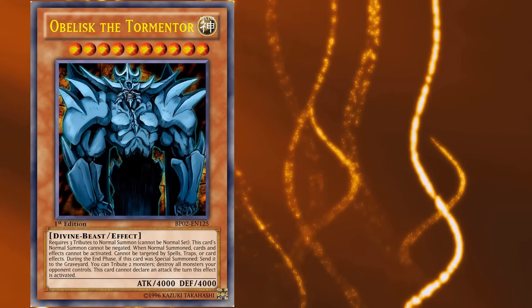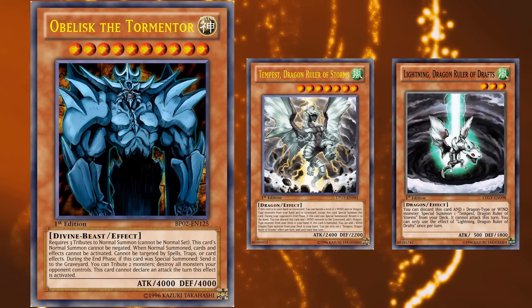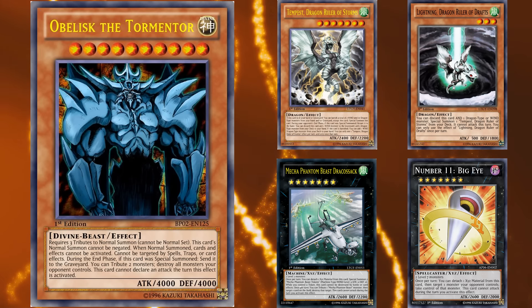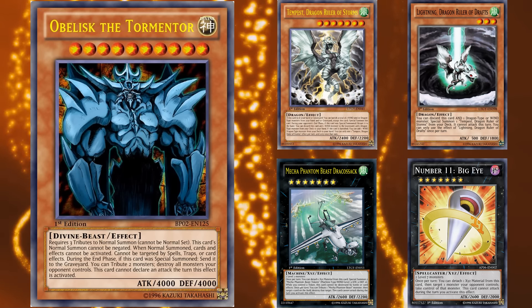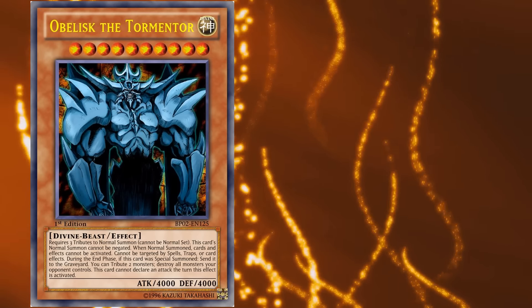Obelisk the Tormentor used to be a side deck addition to full power Dragon Rulers, since that deck relied on targeting with their XYZ monsters that removed cards from the field, and it could easily get out three tributes. And since Dragon Rulers were facing so many other Dragon Ruler decks back in those days, they would actually side in Obelisk as a really good counter to other Dragon Ruler decks. Because Obelisk himself cannot be targeted by your opponent's card effects, he requires three tributes to be normal summoned, and it can tribute two monsters to destroy all of your opponent's monsters, at the cost of it not being able to attack that turn.